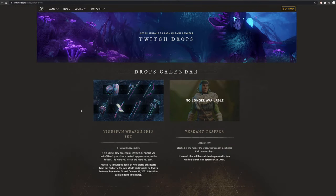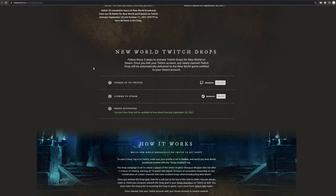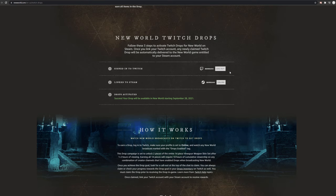That will take you to a page where, if you scroll down, you can link your New World account to your Twitch and Steam. It's kind of weird because the activate button is always lit up for me — it says it's successful, but if I come back to the page it says it again. I was a little concerned that something was glitched out, but I haven't had any issues getting the drops. Go to the home screen menu, come over to this website, and link your Twitch and Steam account.